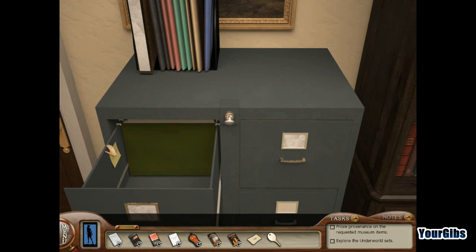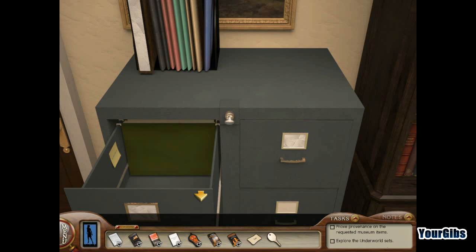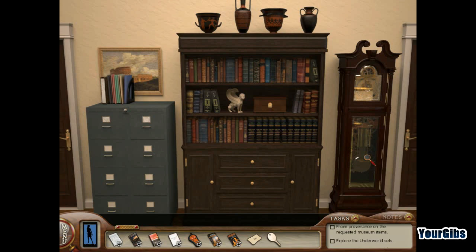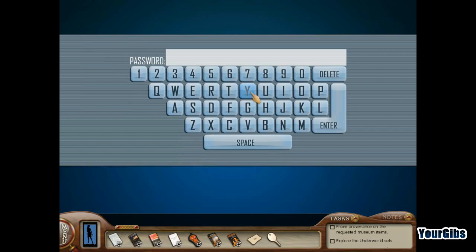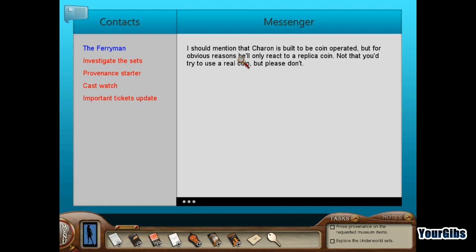I think I know what this is for — it's the computer password! That's a good place to hide it. Let's check it out. I love this keyboard — this is crazy. Let me type it in: K-L-E-R-O-T-E-R-O-N.